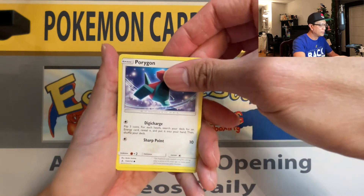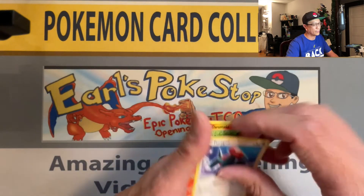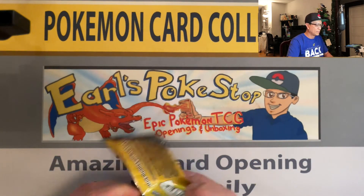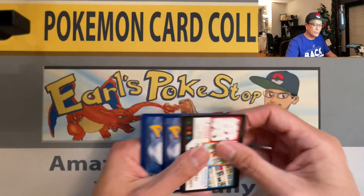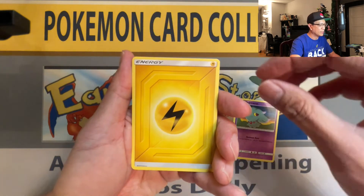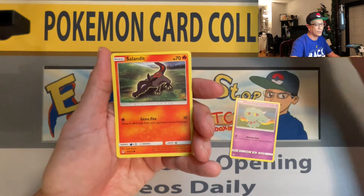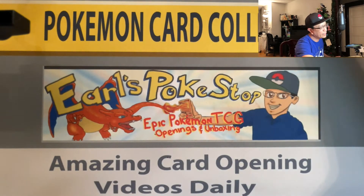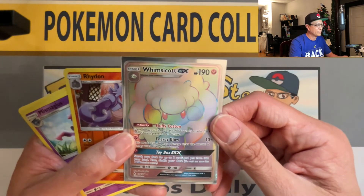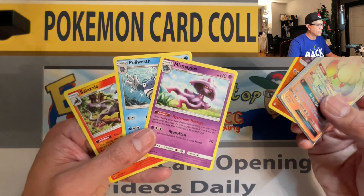Porygon, Psychic Energy, and a Darumaka non-holo. Last pack — magic! Here we go, one last banger hopefully. Middle to the back — Mischievous Sprite, Lightning Energy — and we got a Salazzle non-holo rare. Unbroken Bonds won this pack battle with the rainbow rare Whimsicott GX hit, plus a reverse holo and three non-holo rares.